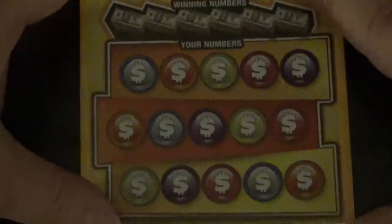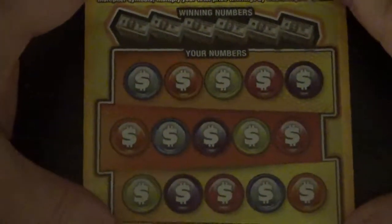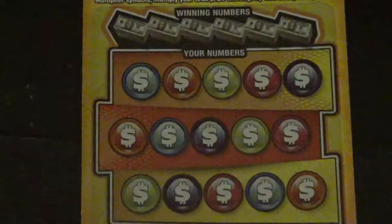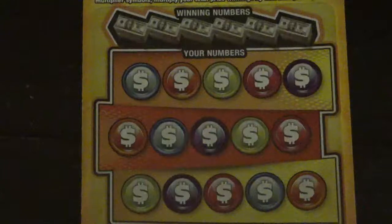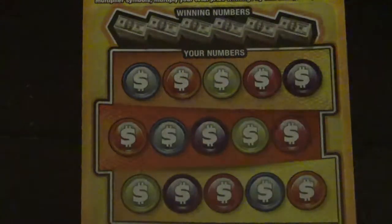Next up, we're going to play some Multiplier Mania. We are looking for a matching number. What I like about this game is you can get a multiplier up top for a bonus to multiply your win. The odds in this game are approximately 1 in 3.59. So we're playing ticket number 49.